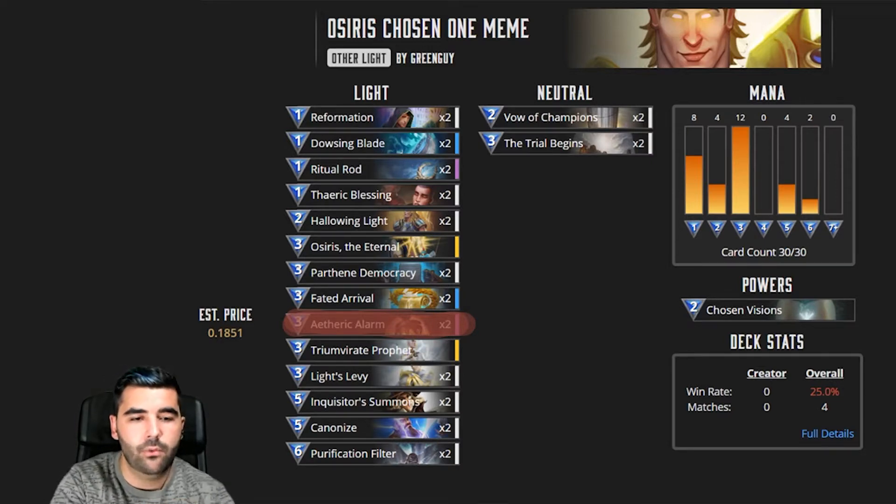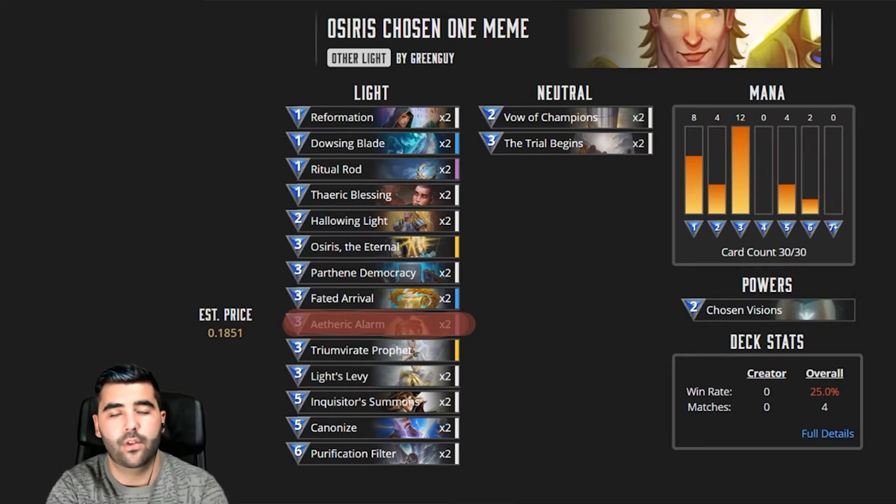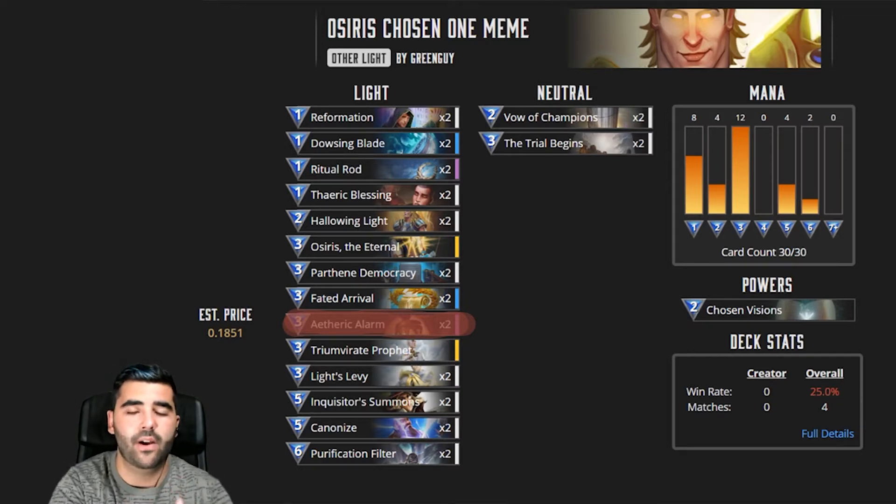In the one mana slot we have two Reformations, which are supposed to be used on the opponent's creatures. We have Dowsing Plate, which together with your God Power always brings the Chosen One two cards closer. So if you keep using this and your God Power, you're bringing it five cards closer. On average it's going to take about five turns to get the Chosen One, but it'll be quicker because you have other ways. Then we have Ritual Rod and Aetheric Blessing, which buffs your Chosen One and lets you draw a card if needed.